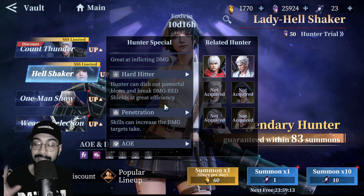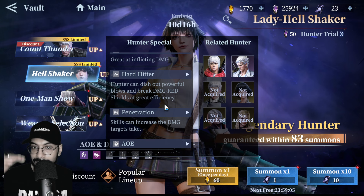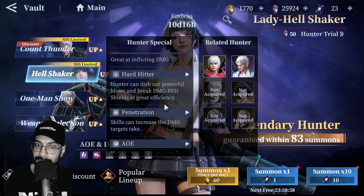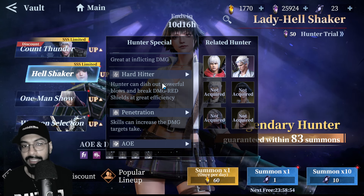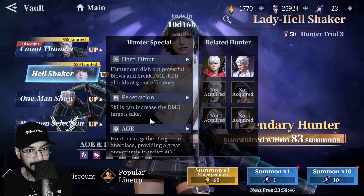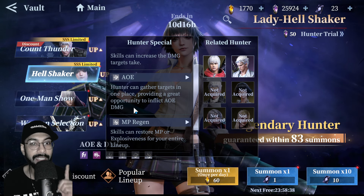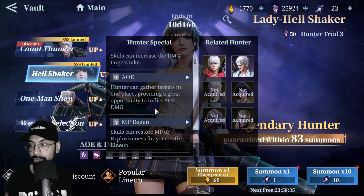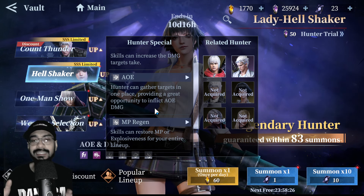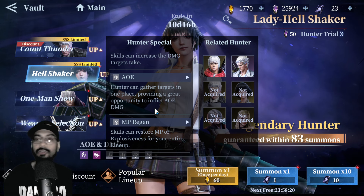The red shield is a bit different — it's the red bar you see behind the HP of bosses in boss hunts or boss fights. You need to break it first before doing full damage. So having a character who can break the boss shield is a great ability. Her penetration skill increases the damage targets take, and one of her strongest properties is AOE gathering — she can pull targets into one place for massive AOE damage opportunities.